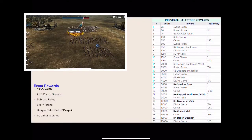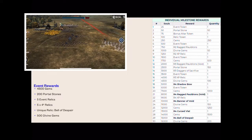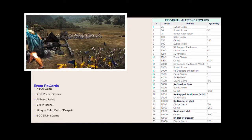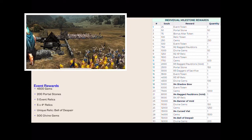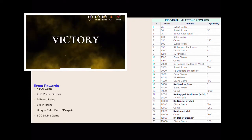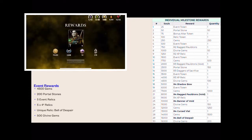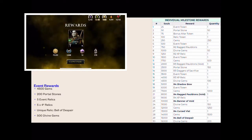Now let's go over the actual event itself and look at the milestone rewards. You're going to get 4,500 gems from this event, 200 portal stones, five event relics. There are four or five four-star relics — one of those is a unique relic, the Bell of Despair, and this is the first time it's showing up. Not bad for a 16,000 soul event. You're getting 500 divine gems, which is actually pretty good, especially for a lot of us now that we're hunting for those divine gems. We have some new divine titans coming out, so collect those gems.